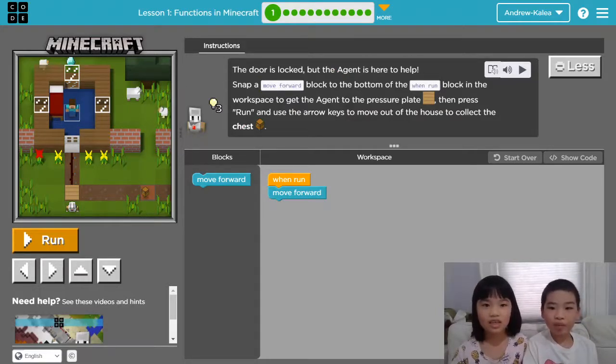It says snap a move forward block to the bottom of the when run block in the workspace to get the agent to the pressure plate. The pressure plate is right here — it's right in front of the agent, so we only need one move forward.